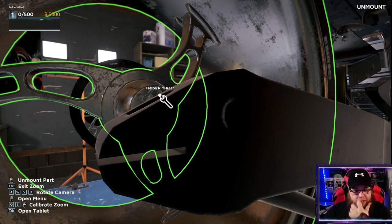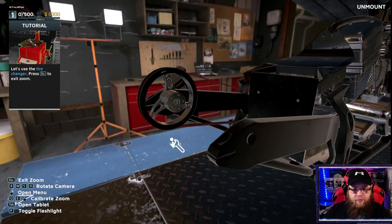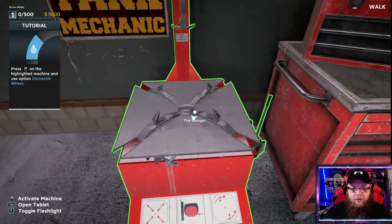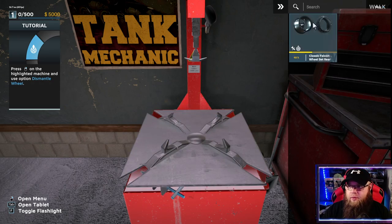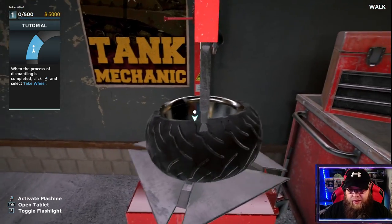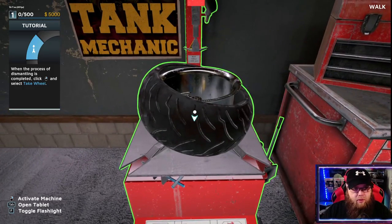Let's break it down even further, shall we? So we've got to take off the whole lot because we're looking for a new back wheel. So that's a good thing. Let's use the tyre changer. How do we use the tyre changer? So right click on here and dismantle the wheel. That's pretty cool. I like the reflections as well - yeah, good. I like it.